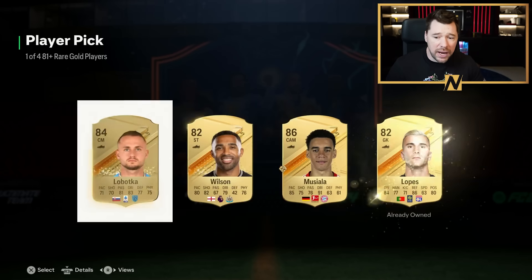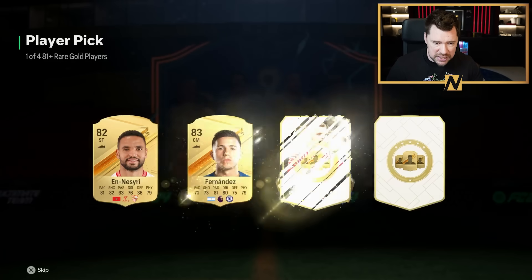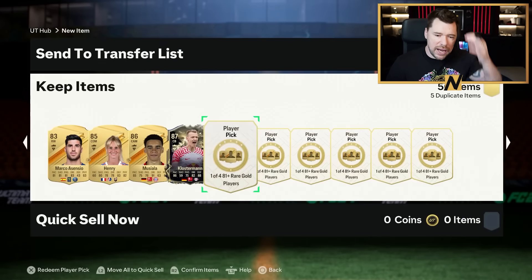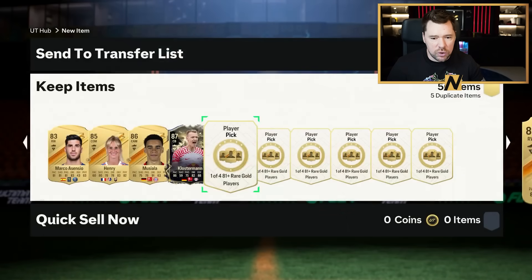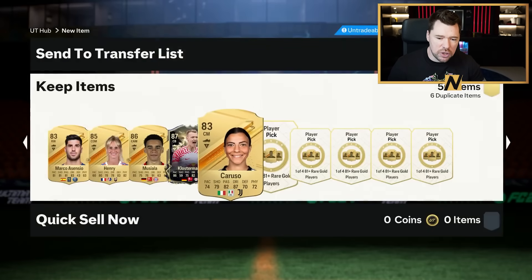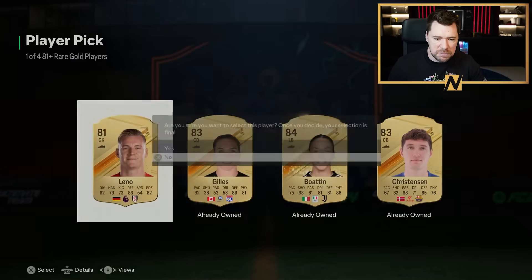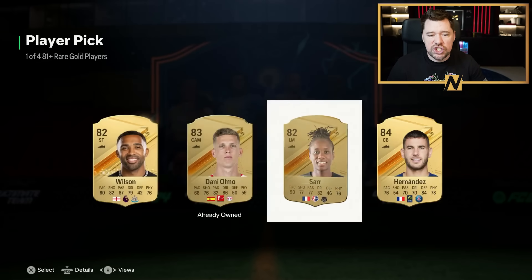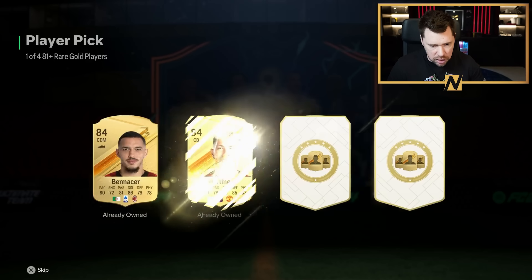Obviously the issue is building them fast — there are ways and means to do it faster but you end up getting soft banned. One thing I'm actually excited for next year: EA have announced the duplicate storage SBC system, where you'll be able to put duplicates into storage and when you go to an SBC it will just show you the ones you've got there. So when you get like 17 duplicates out of an exchange pack and you're wondering how to remember who's who for an SBC — you just put them in duplicate storage, go to the player pick, and pop them in.